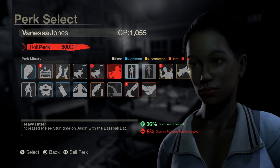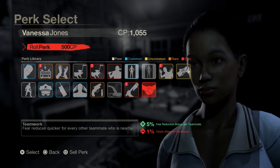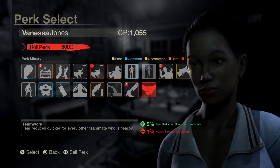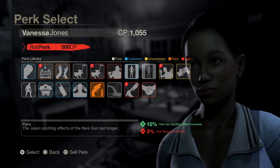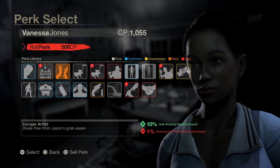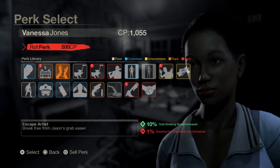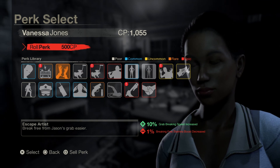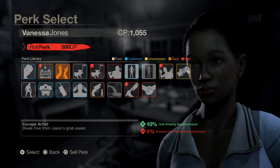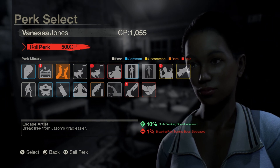With the perks I have right now, personally I would go with Swift Attacker and Heavy Hitter - I find myself trying to hit Jason a lot, which is probably why I'm dead most of the time! For my third slot, I'd probably go Escape Artist, just in case Jason's trying for a kill on you so you can escape quite easily. But that's just how I play.